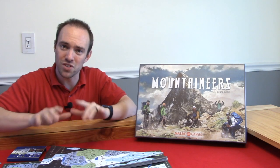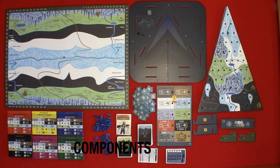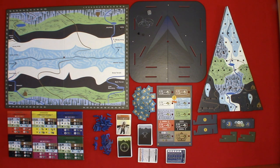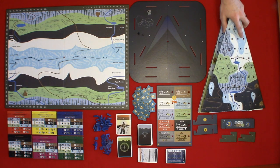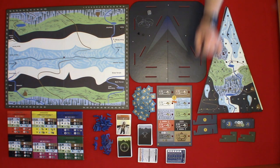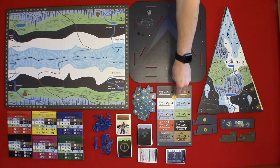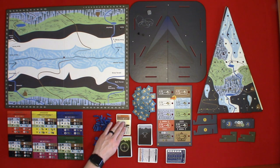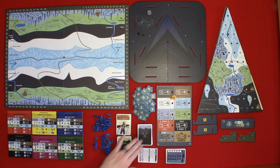Now let's take a look at the components, setup, and how gameplay works in Mountaineers. You have the main game board, your mountain holder board which is a four-sided mountain board from the deluxe edition, double-sided mountain sides, conditions board and stand, condition board marker, competition climbing goals and stand, supply tokens, character cards, route cards, event cards, guide cards, and automated climber cards. These are required for your one to two player games and you can always up the player count by using automated climber cards.